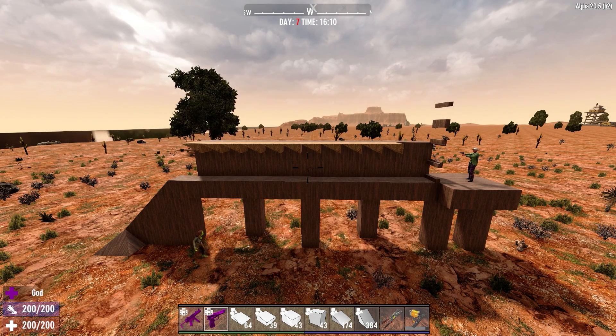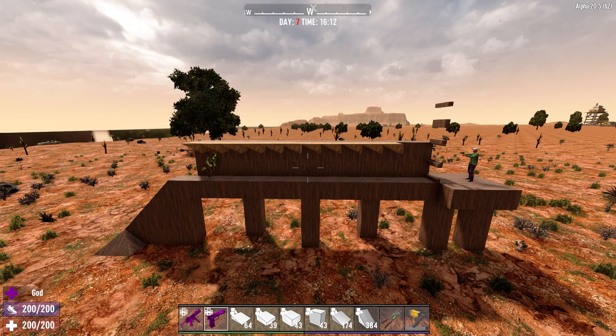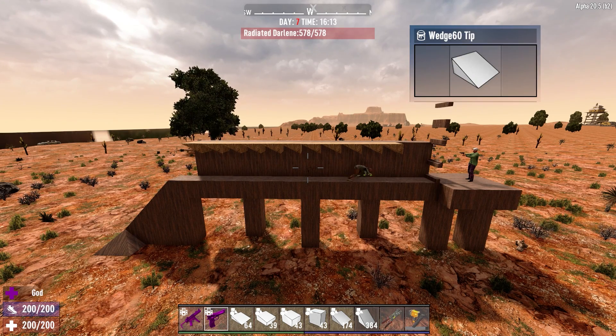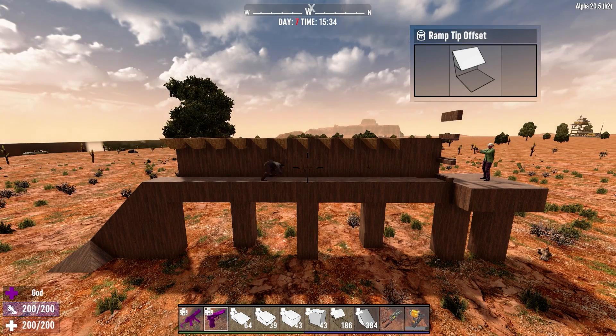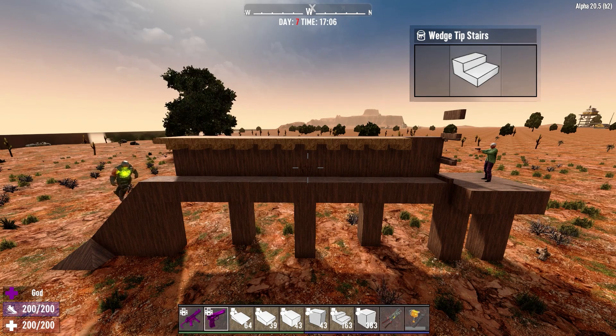Hey guys, CautiousPancake here, and if you want to force zombies to crawl through your 7 Days to Die horde base, you can do it with a row of the same repeated block, using either the wedge tip, the ramp tip offset, wedge narrow low, or the wedge tip stairs blocks.